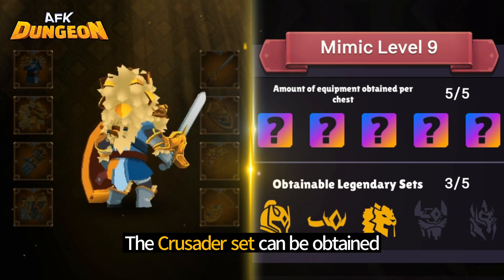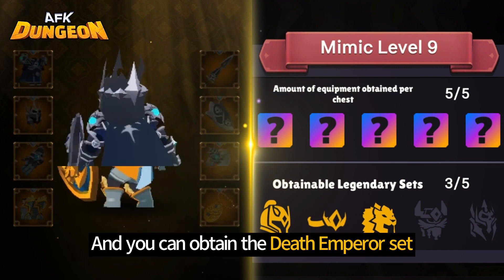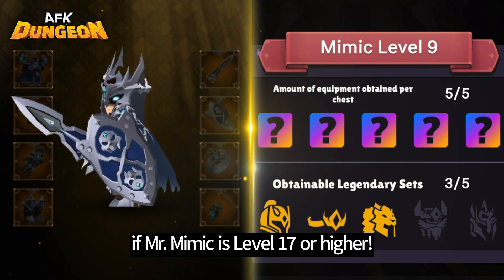The Crusader set can be obtained when Mr. Mimic is over level 9, and you can obtain the Death Emperor set if Mr. Mimic is level 17 or higher.